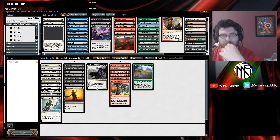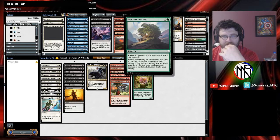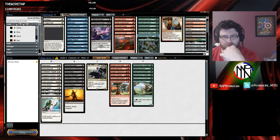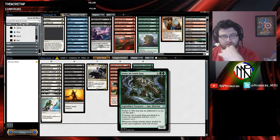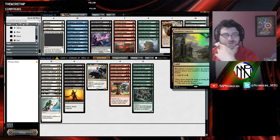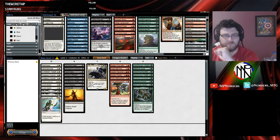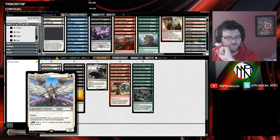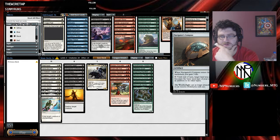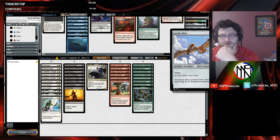Saproling Migration — oh yeah, you play that. Sporecrown Thallid — there we go, Fungus Tribal! Search for some lands — it's a 3/2 for 3, it's fine. We've got Grunn! I do like me a Monkey King — very lonely though, that's quite sad. We can look at going maybe white-black and splash green, or white-green splash black, because we don't have the land to allow for it. We've got the Memorial which we can play since we're pretty sure we're in white. That just screams play white — being white-black-green really helps with that as well. Short Swords for days. Sparring Construct if we need a one-drop.